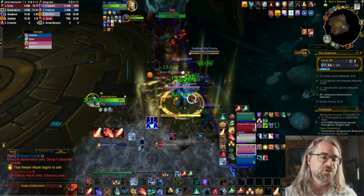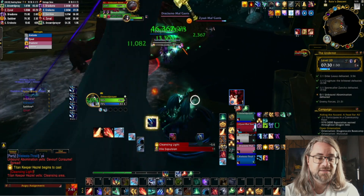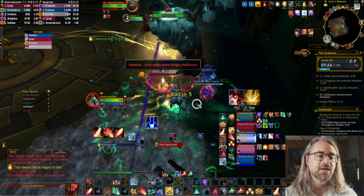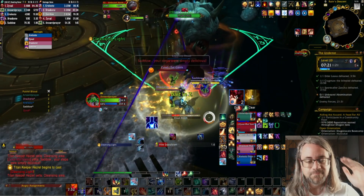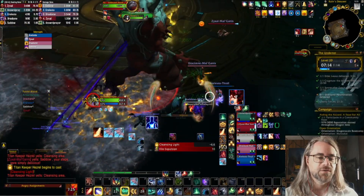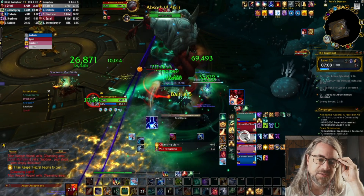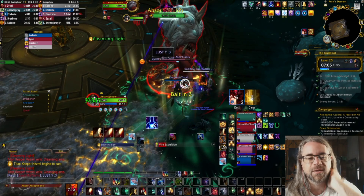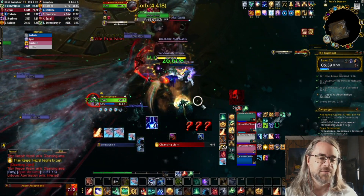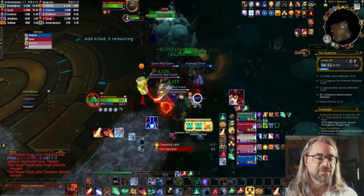Unless somebody gets hit by the physical ability, there's no other damage taken on the fight. I always just dispel in a staggered fashion — start with the top, second, third, fourth, and keep cycling the dispels. What you're doing there is mitigating the amount of healing you actually have to do. Potentially if somebody ends up not soaking, you can start dispelling them, which happens to me all the time. Shadow Priests could also be doing mass dispel, but it looks like they aren't — but it's just not really needed. Super easy.